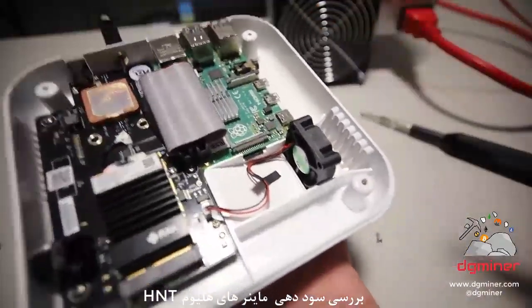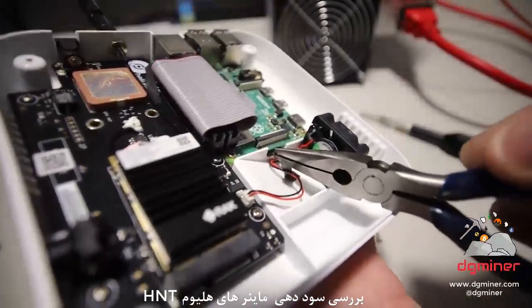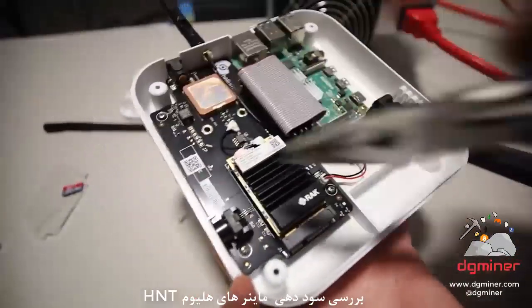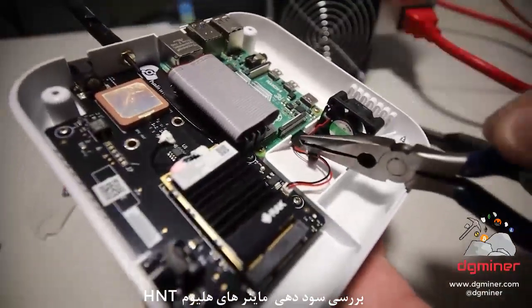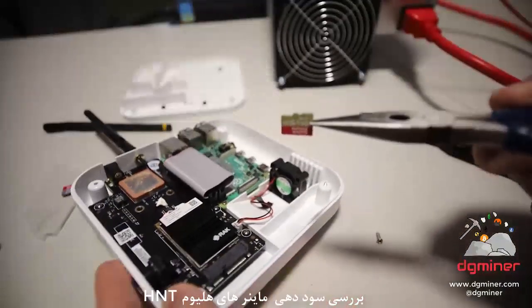It just sucks that a lot of people are wanting to get one of these to get HNT and a lot of people can't. By the way guys, I took out the four screws on this Helium original, and I think this is the micro SD card right here. I'm just going to take pliers and take this guy out. And this is a 64GB.